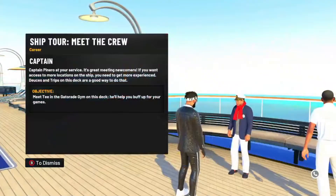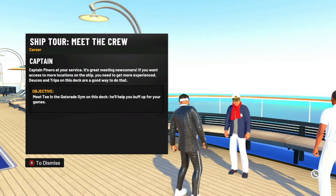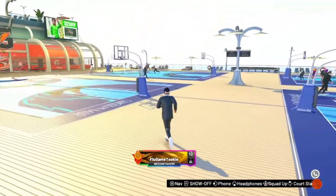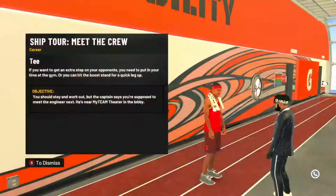All right, we're finally here. Now the objective says: meet T in the Gatorade Gym on this deck — he'll help you buff up for your games. We're just going to go to the Gatorade Gym, talk to whoever T is. I guess he's going to buff up our game. All right, we're here. We're going to talk to this dude. He says: you should stay and work out, but the captain says you're supposed to meet the engineer next — he's near the MyTeam Theater in the lobby.